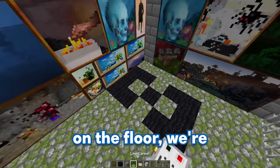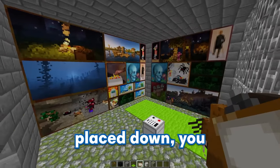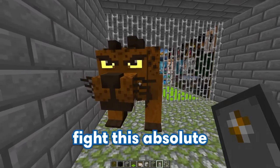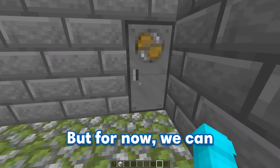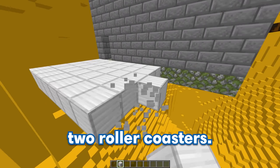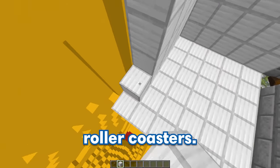Let's cover it all up. For the number 8 on the floor, we'll cover it with some lime carpet just like this. With all of that placed down, you can't even tell there are any numbers anywhere. Make sure to stick around to see GE fight this absolute monster from Ohio. For this next obstacle, GE's going to have to pick between two roller coasters, and one of them is going to be super duper deadly.